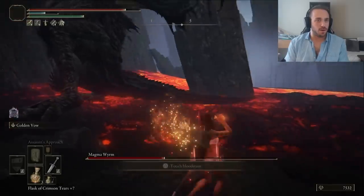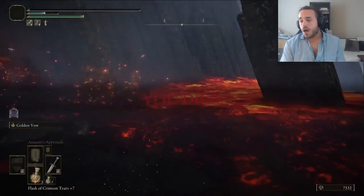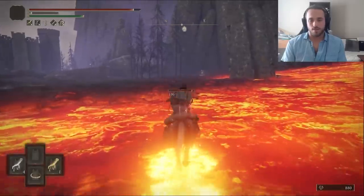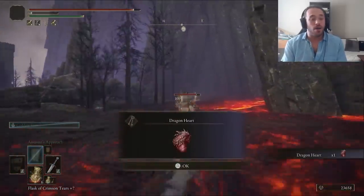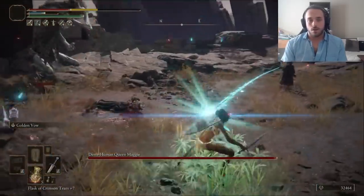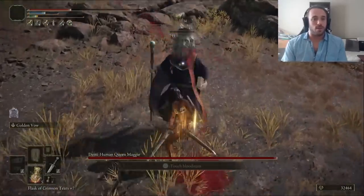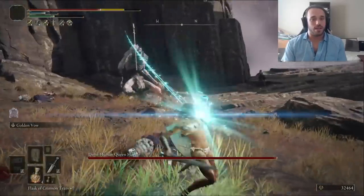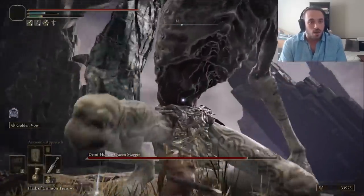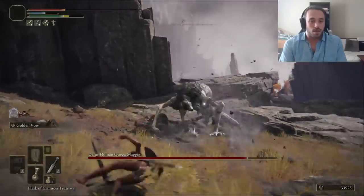...and lose 90% of our HP in one hit? It's technically not a one-shot since we were missing a little health, but oof. That's only death number two — still good. We come back and get the win, but I ate the pickle too late. The Gold Pickle lasts for three minutes, and it takes about a minute to get up to our next boss, the Demihuman Queen Maggie. They jump in and slow the fight down so our pickle wears off. Then I ran out of flasks because I hadn't rested since fighting the Magma Wyrm. I was pissed and wanted to suffer a little bit. We deserved an L. This sucks.